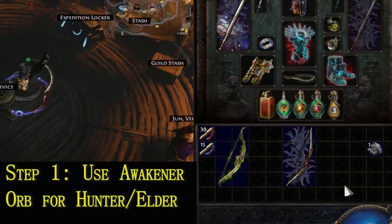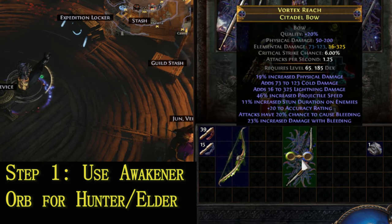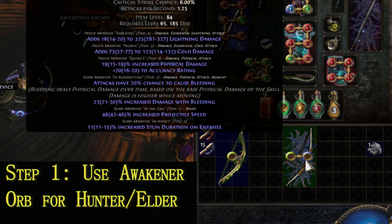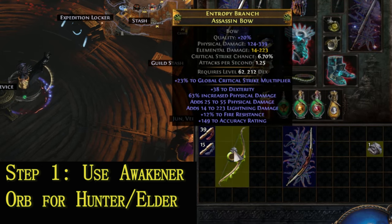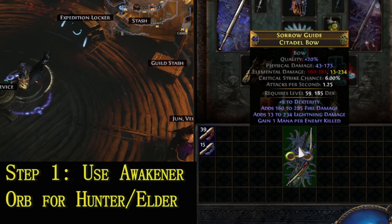Step 1. For this step, we'll require two bases — one Hunter-influenced and the other Elder-influenced. First, ensure that at least one of the bases is a Citadel Bow with an item level of at least 83. We'll combine these two bases together using an Awakener Orb to achieve a Hunter-and-Elder-influenced Citadel Bow.